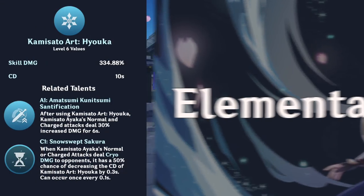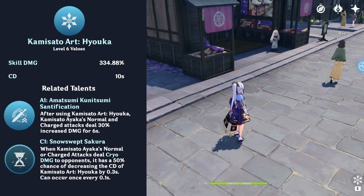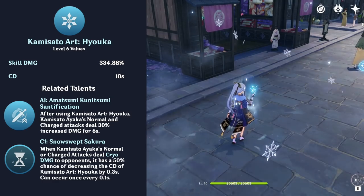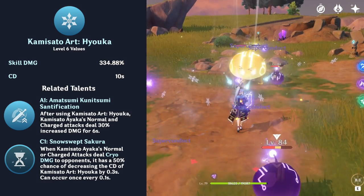Ayaka's elemental skill is called Kamisato Art Hyoka. Upon activating her skill, she summons a cryo circle dealing AoE cryo damage. This also gives her normal and charged attacks a damage bonus.